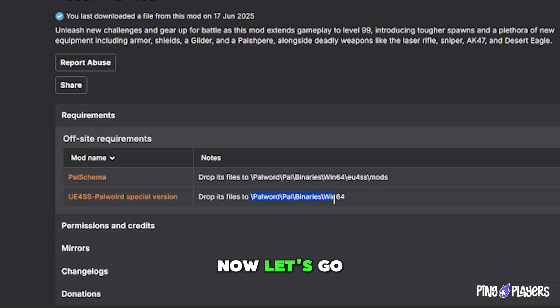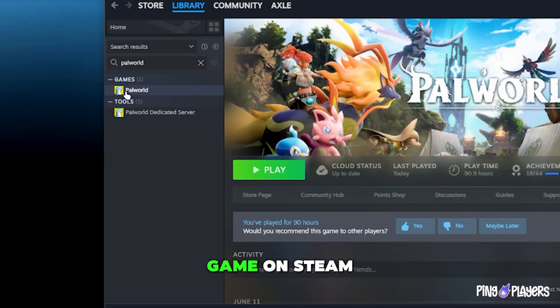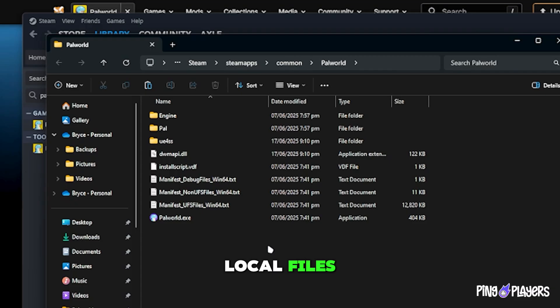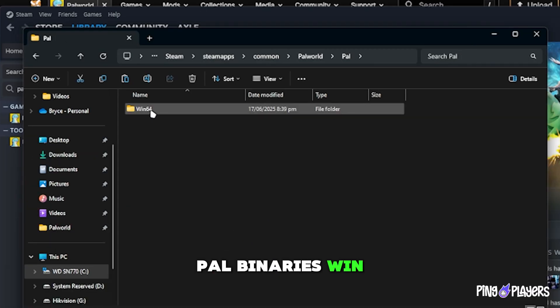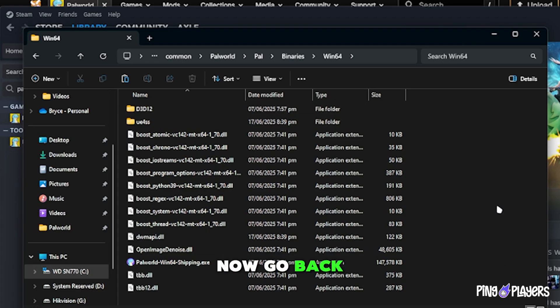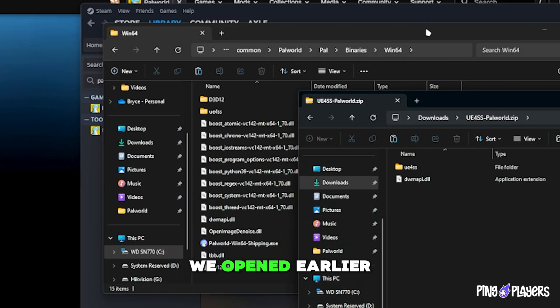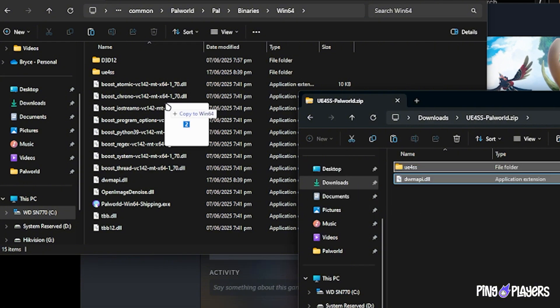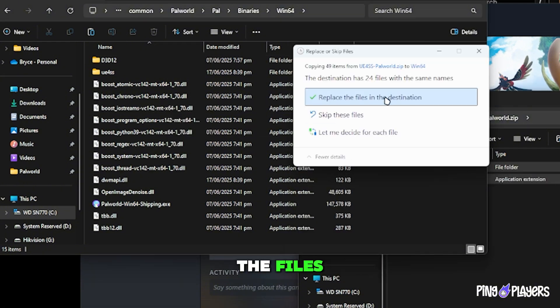Now let's go to the Palworld directory. Simply go to your Palworld game on Steam, right-click it, choose Manage, then click Browse Local Files. Navigate to Pal, Binaries, Win64. Now go back to the UE4SS.zip we opened earlier and drag the two files into the Win64 folder. If prompted, replace the files.